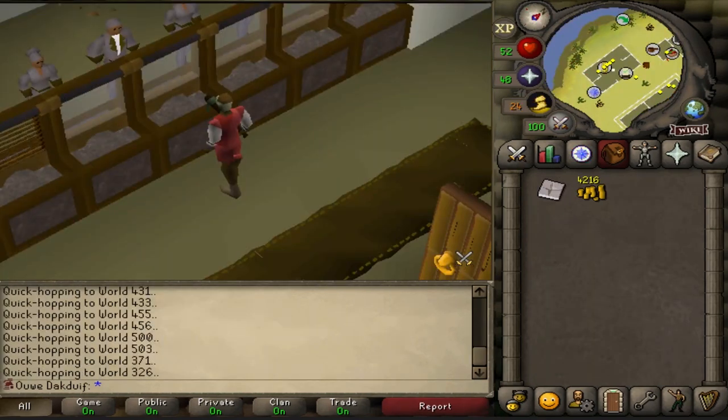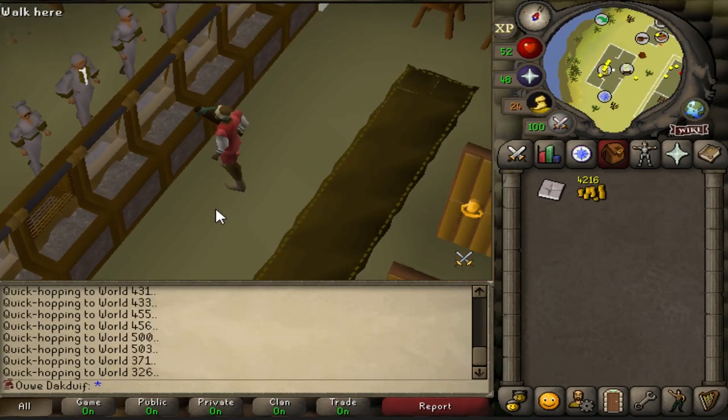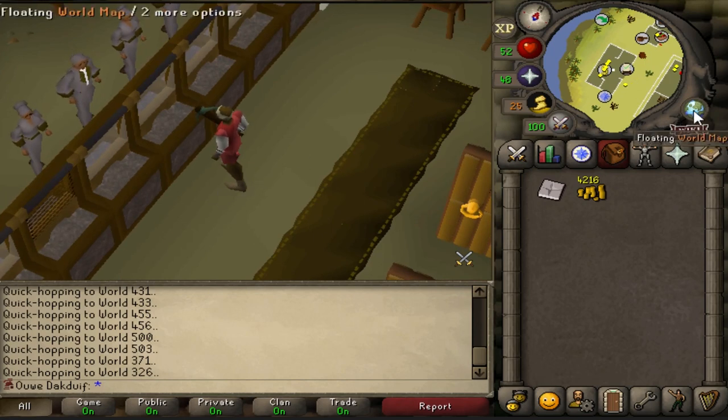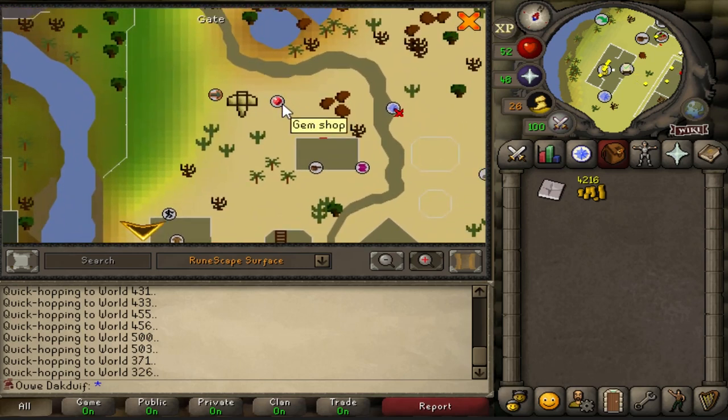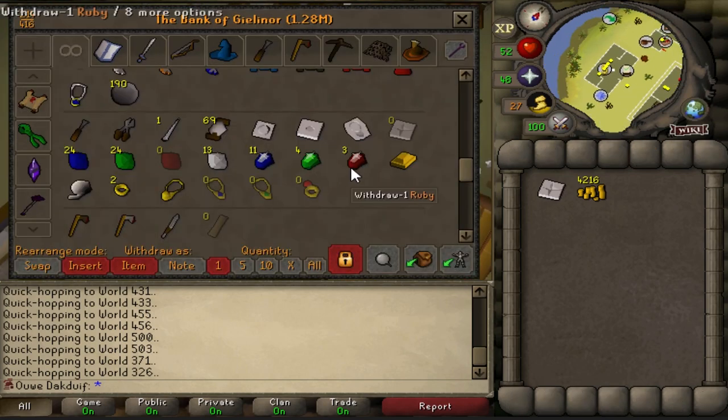A few minutes ago there was a system update and I really took advantage of it, because when there is a system update all the shops in RuneScape reset to their normal stock. So right here there's a gem trader who usually has one uncut sapphire and one uncut emerald in his store, and I managed to buy quite a lot of them. They're like 700gp worth each, so this is gonna be about 35k in total — not too bad, and some nice crafting XP.